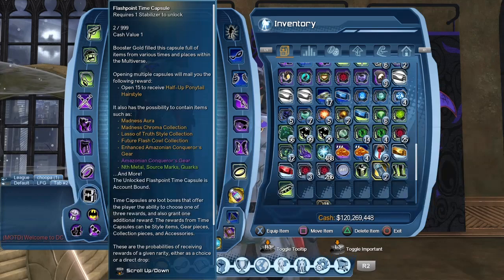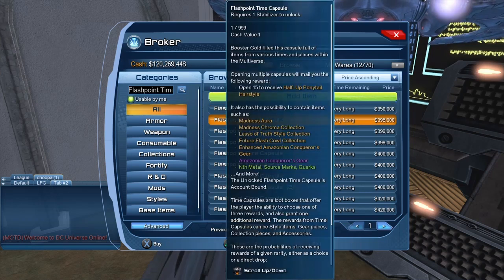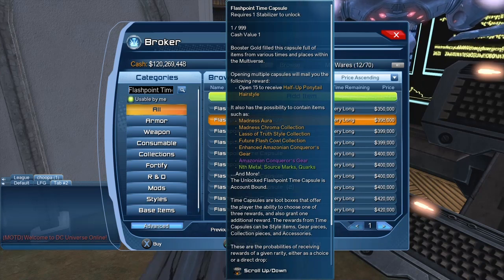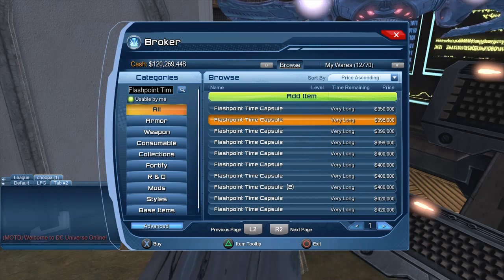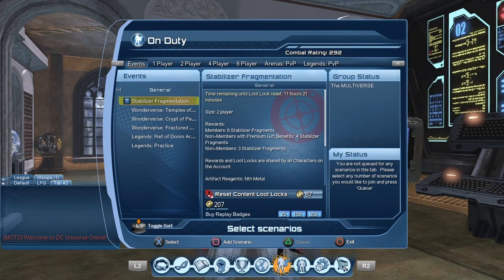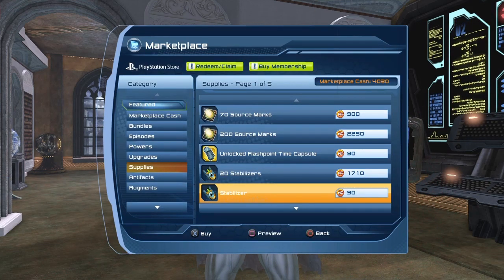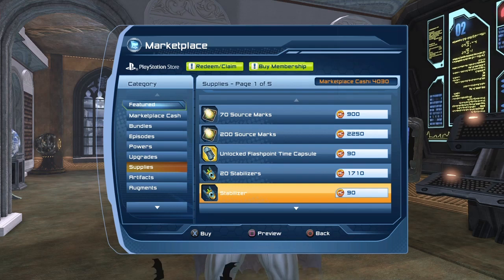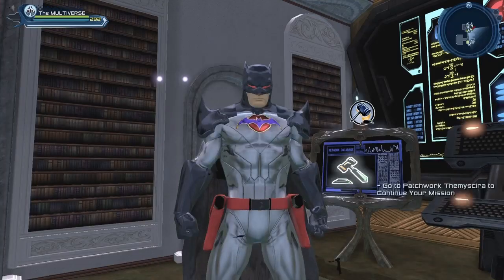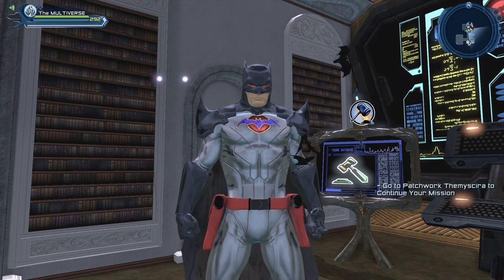Those Time Capsules that drop in the game require Stabilizers to unlock. If Time Capsules don't drop quickly enough, you can purchase them on the Broker — but those also require Stabilizers to unlock. You can play the Stabilizer Fragmentation mission to get 3 Stabilizer Fragments, and once you gather 15 Fragments you get 1 Stabilizer. You can also purchase Stabilizers from the Marketplace, or purchase the Flashpoint Time Capsules in the Marketplace already unlocked. Alternatively, you can simply purchase the emblems directly from the Broker.